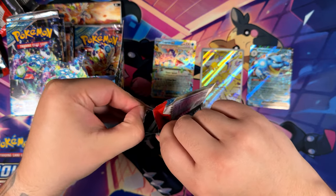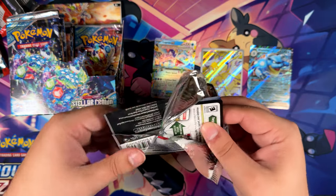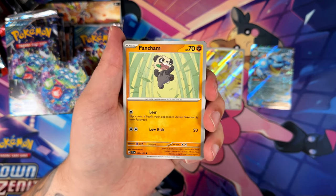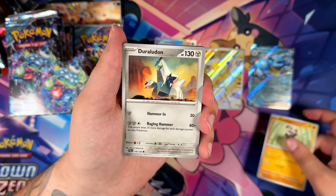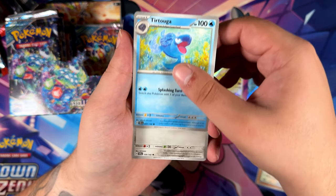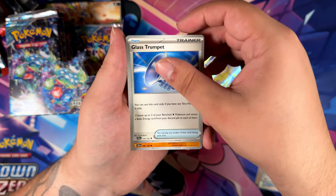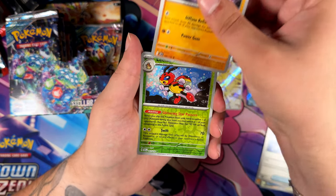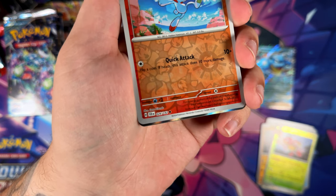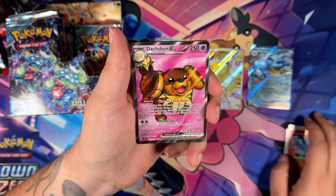Kind of like what I did for my birthday special — I had a poll for the UPC battle, the 1.5.1 UPC versus the Charizard UPC. I also had a pack battle between Shiny Treasure EX and V-Star Universe. And I actually ended up pulling a God Pack. Whoa, okay — we have something with texture here. It's the Duckspun Double Rare.